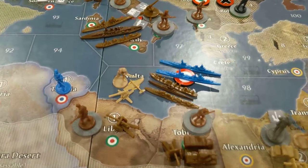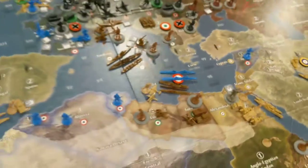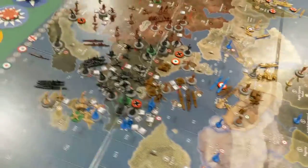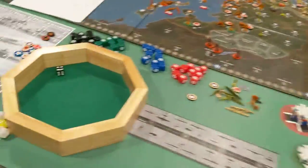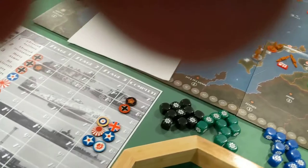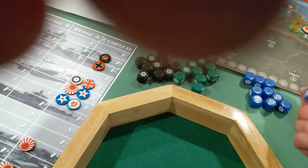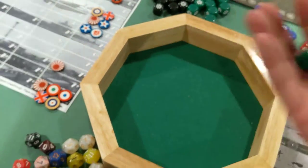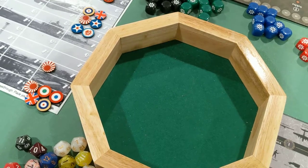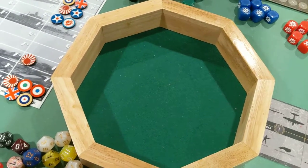Let's go ahead and roll this. That's a French cruiser and a French destroyer — I ran out of destroyer pieces, they're all in my Global War 36 setup at my buddy's house. So for the French, that's a two and a three with these dice right there. They need two hits. Submarine doesn't get a surprise strike since there's a French destroyer.